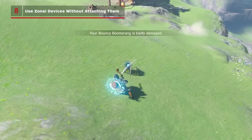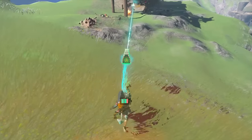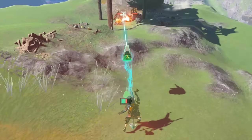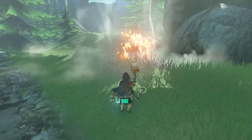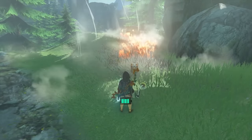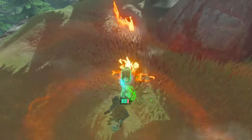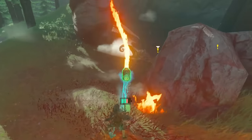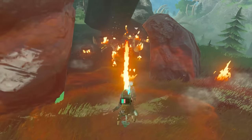If you'd rather save your shield durability than actively use it to blow up bad guys, keep in mind that you don't need to fuse Zonai devices to shields to use them. Attaching a flame or beam emitter to your shield might be the easiest way to use them, sure, but you can just as easily whack these to activate them, and then pick them up with Ultrahand to create the projectile weapon of your choice. Also, keeping fire at a distance is often a good idea — safety first, kids.